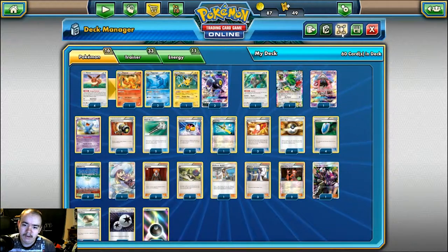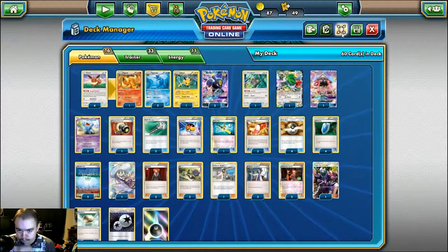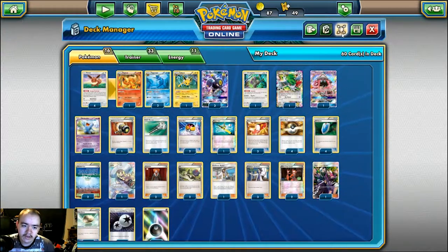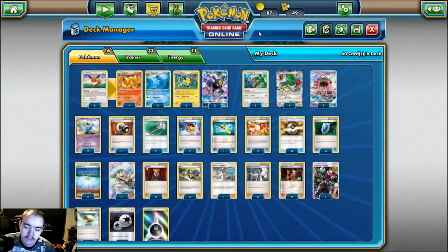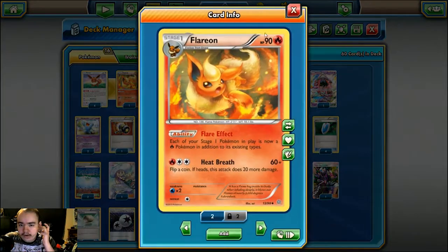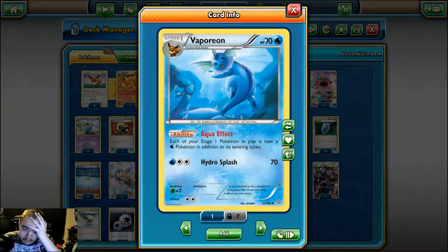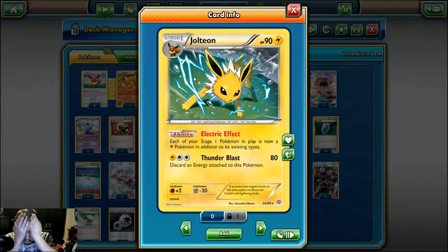You won't see very many changes here. Obviously we have the addition of Tapu Lele. The core of the deck is still the same - we still run 4 Eevees with the Energy Evolution ability from Sun and Moon. We also play 1 Flareon to help us in the Decidueye matchup, 2 Vaporeons to help us deal with the Volcanion matchup, and then 1 Jolteon for the Decidueye matchup as well.